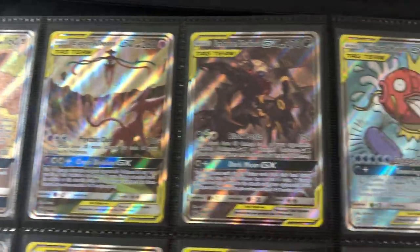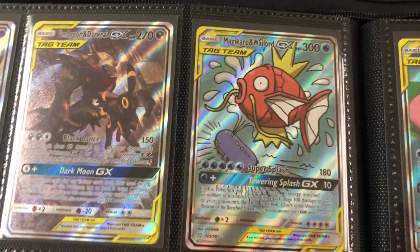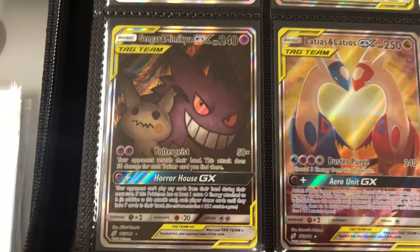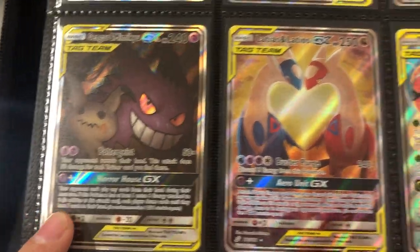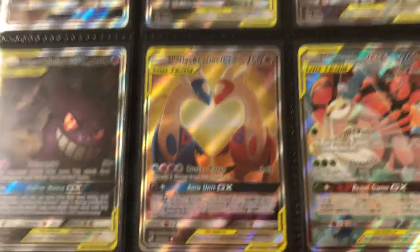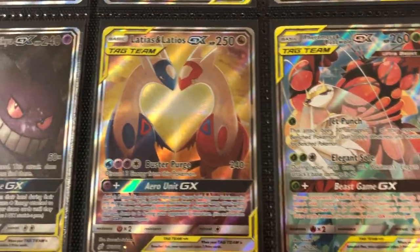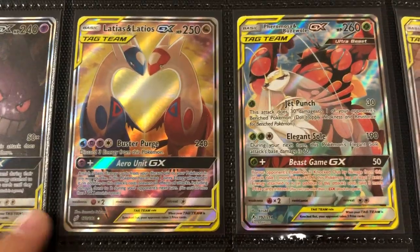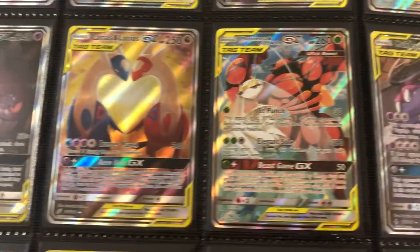We now move into Team Up, starting off with this Magikarp and Wailord. I love how Magikarp is just flying out of the water — what a beautiful artwork and beautiful card. Moving into Gengar and Mimikyu. This Team Up set had the least amount of alternate arts — only three. It's Gengar and Mimikyu, and then Latias and Latios. This is one of the most expensive cards — it has shot up in price. When I bought this, I paid $200 for the card. I think it's worth about $400 now in the mint condition I have it. If it grades a PSA 10, it's worth $1,000.